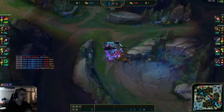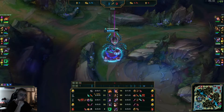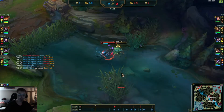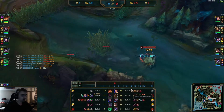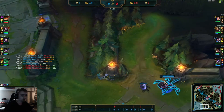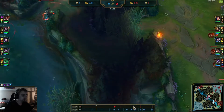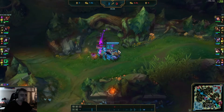He doesn't recall — Elise has fantastic sustain so he decides to get top Scuttle followed by Wolves instead of recalling. Nidalee will of course grab the bottom Scuttle, which makes sense. They're still relatively even in farm after everything that happened, which makes sense since Nidalee does have really good clear timing when she's playing correctly. Alistar is forced out of lane and Elise just goes straight back to clearing.